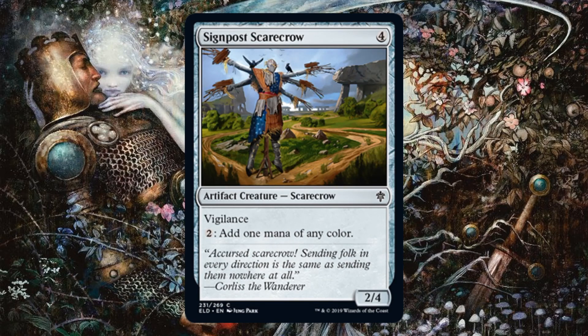Cyanpost Scarecrow — Reaper King fans, here's another one for you, though not a thrilling one. It's okay in limited and does color fix, but as a two-for-one. If you need it, you need it — it's fine. You also get a 2/2 with Vigilance for four, which gums up the ground, can attack in and still be able to defend. And if you had enough mana and were really desperate to fix color, this doesn't tap for that ability either, so that can occasionally be applicable.